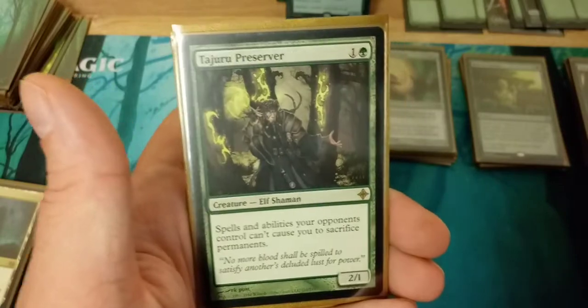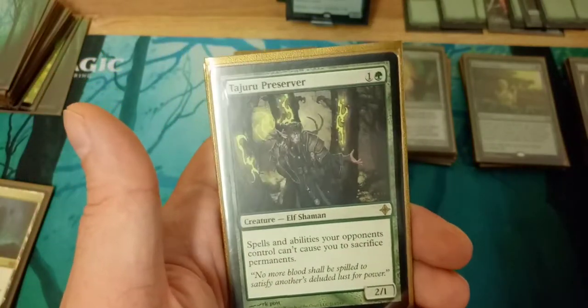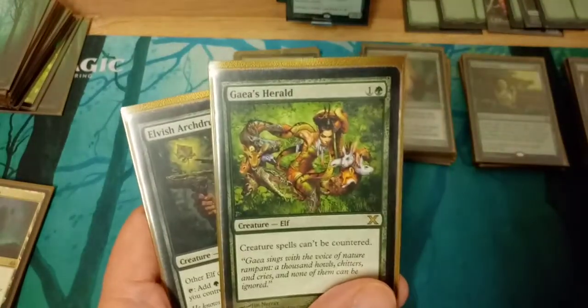Oak Street Innkeeper to give your elves and other creatures hexproof. Cavern of Souls to stop things like All is Dust or Annihilator effects. Then several mana dorks, and one that stops your creatures from being countered and gives plus one to all your elves.